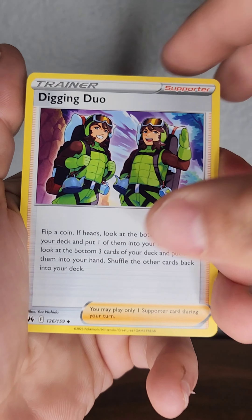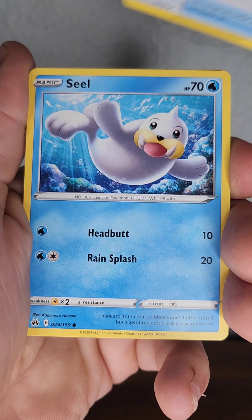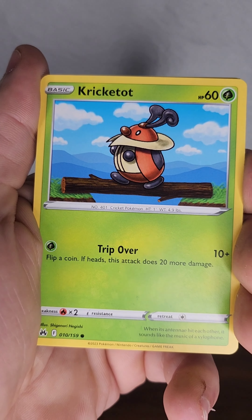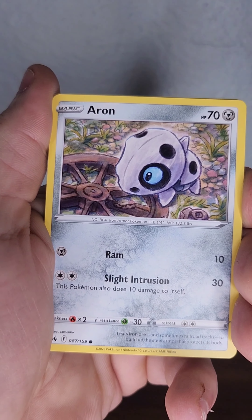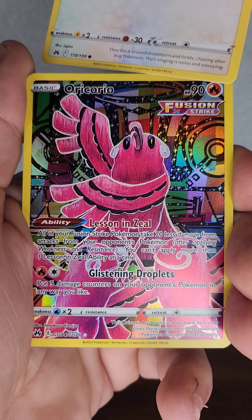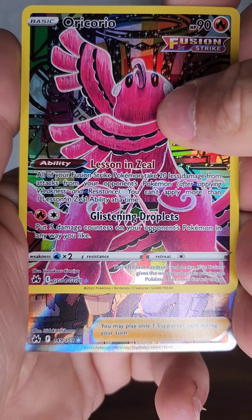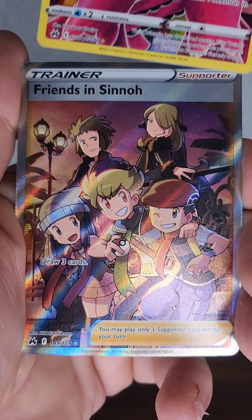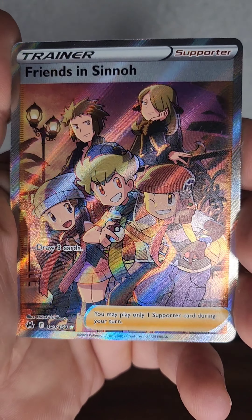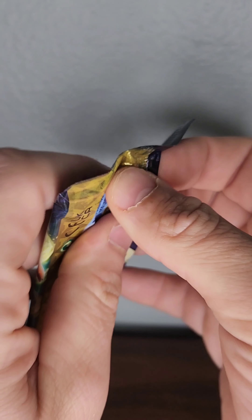Come on, V-Star, let's go! You don't always get a V-Star with that, but sometimes you get lucky. Wu-Tang, Trekking Shoes, Seel, Krikotat, Aron, Starly — oh, that's a pretty sick Oricorio. And oh — Friends and Sinnoh, sick card! So a pretty sick pack with a full art and a trainer full art — that's nice.